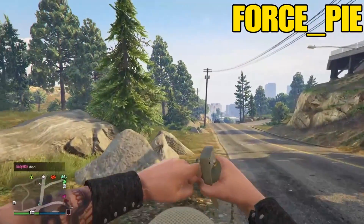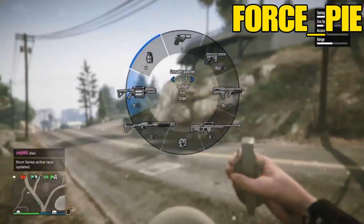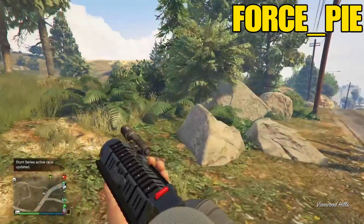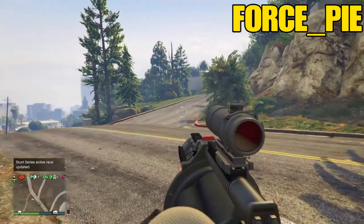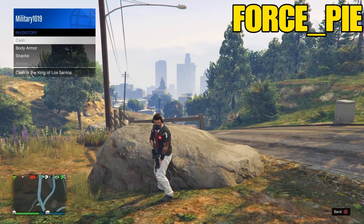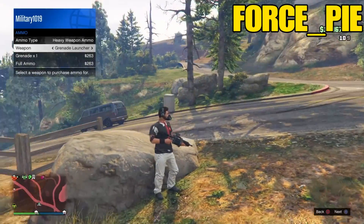Okay guys, for this first glitch I'm going to show you guys how to have infinite ammo in GTA 5 Online. You heard right — infinite ammo — and this is really easy to try out. All you guys are going to do is pick any weapon of your choice. Once you have selected the weapon, hold down the interaction menu, scroll down to ammo, and purchase full ammo on the weapon you've chosen.